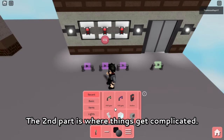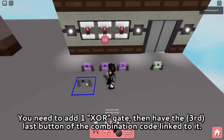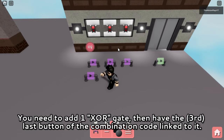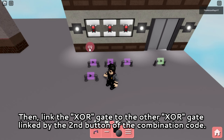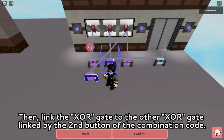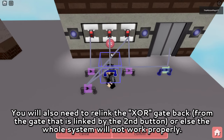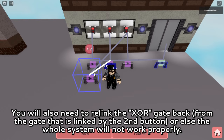The second part is where things get complicated. You will need to add one XOR gate, then have the last button of the combination code link to it. Then link the XOR gate to the other XOR gate which has been linked by the second button of the combination code earlier. You will also need to relink the XOR gate back, or else the whole system will not work properly.